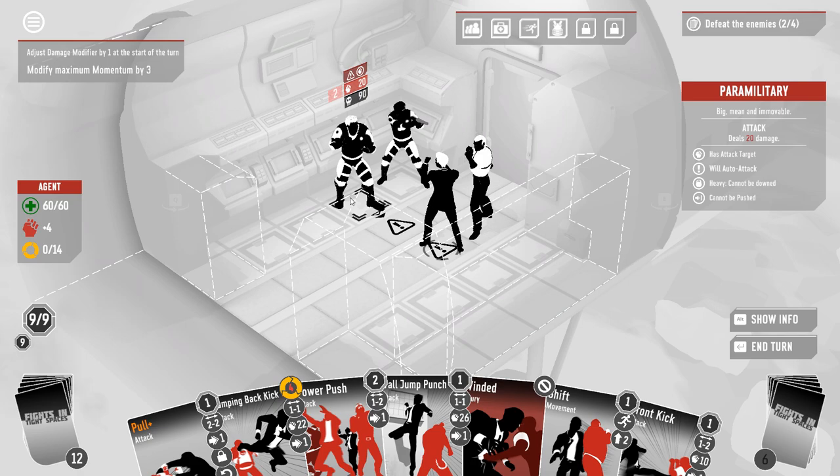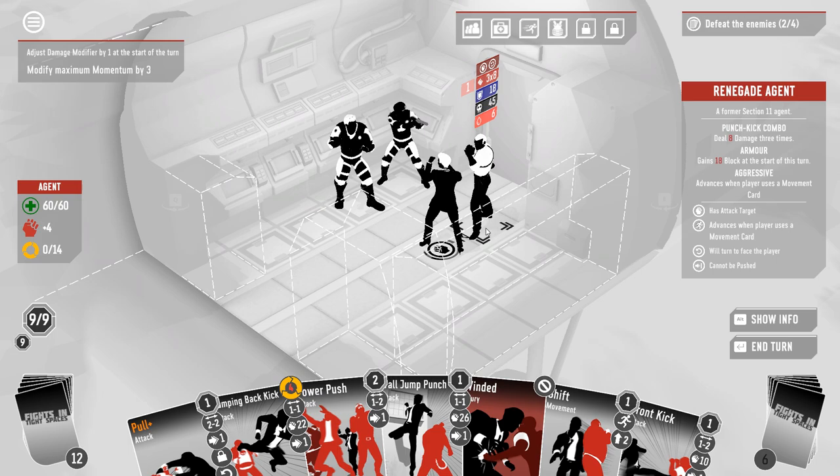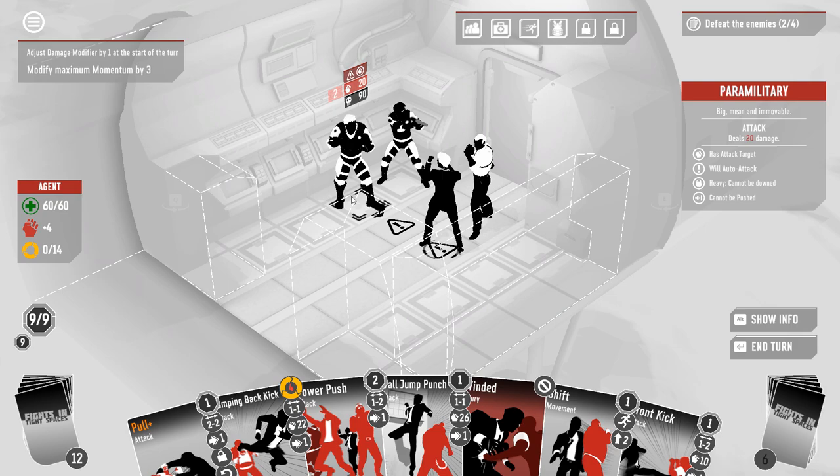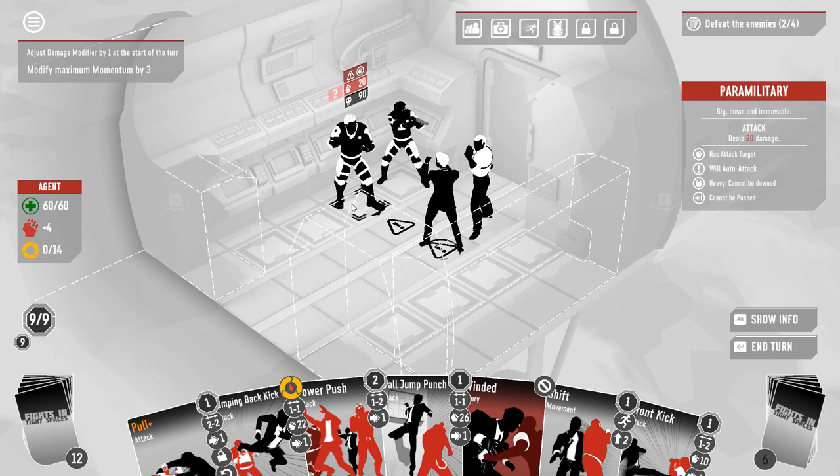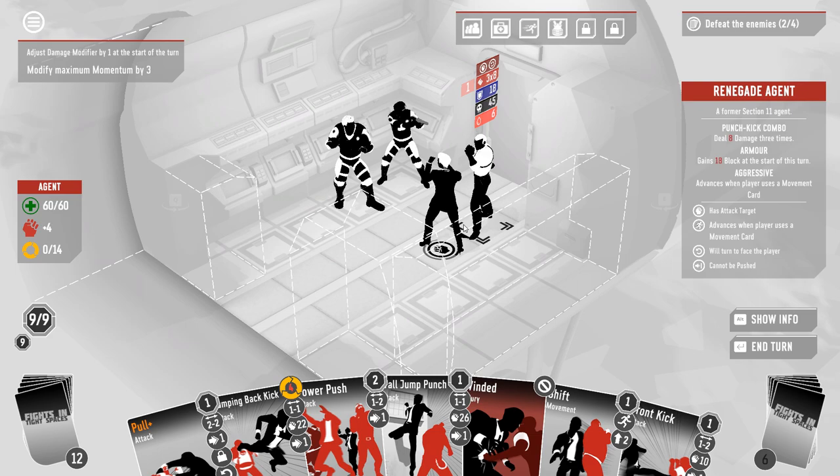I really wish I had a slip — I want a slip to here. I don't think we can do anything this turn. Oh well, if I step back... Step back, front kick, he'll take 20, then he'll take 20. That actually gets us — well, no, he has so much shield. But it gets us a good portion of the way there.